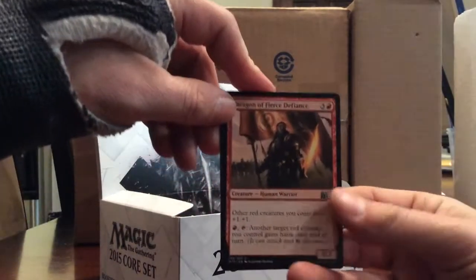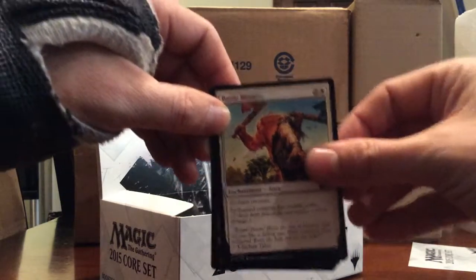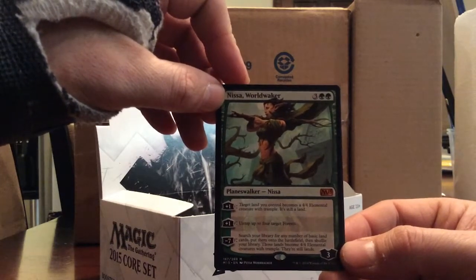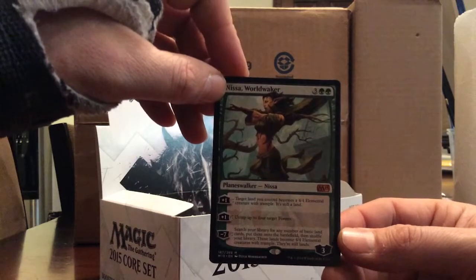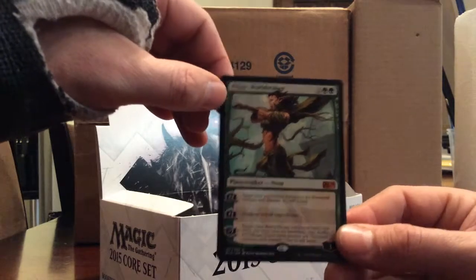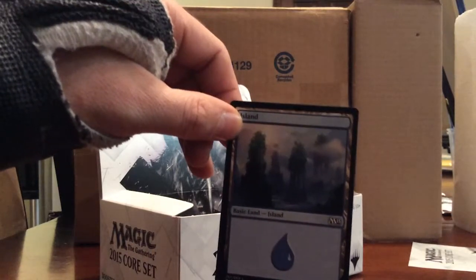Hopefully my next video won't have all these hiccups - I do have a better camera for it. Paragon of Fierce Defiance, Crypsis, Battle Mastery. And a Nissa - oh yeah! Nissa Worldwaker, two green and three. Plus one: target land you control becomes a 4/4 Elemental creature with trample, it's still a land. Another plus one: untap up to four target Forests. Ultimate: search your library for any number of basic land cards, put them onto the battlefield, then shuffle your library - those lands become 4/4 Elemental creatures with trample, they're still lands. That is just awesome. Fresh pack Nissa - one of the best cards in M15! That's three planeswalkers already - that's nice.